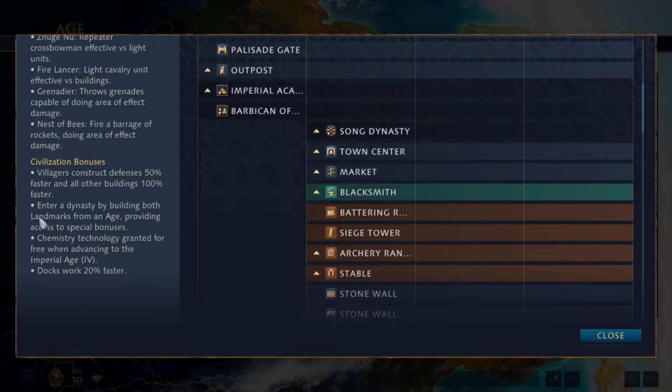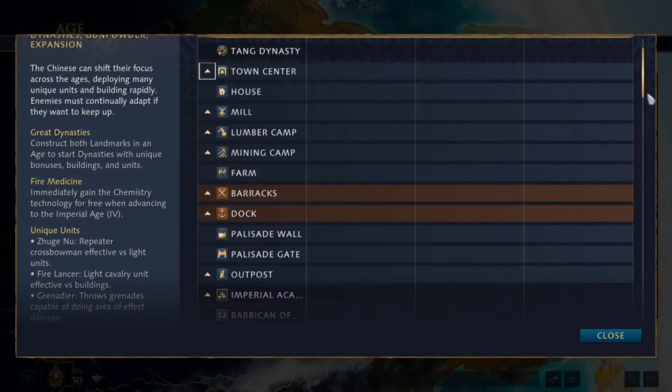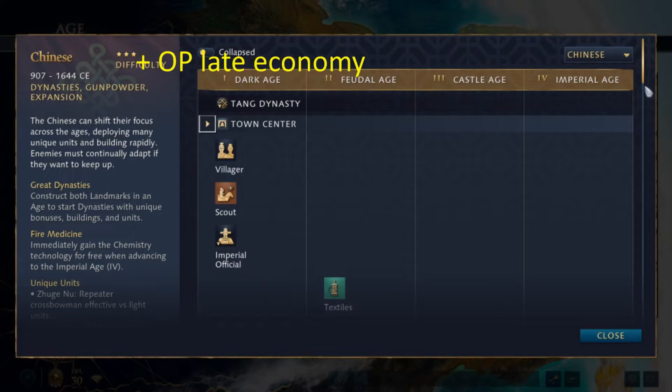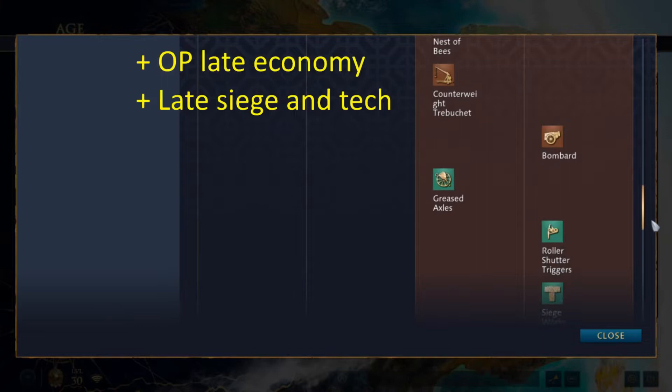So when you look at it from the surface, they don't seem all that great, but they do have other strengths that are hidden and can't be seen clearly right here. So what are their strengths? They have a very overpowered late game economy, especially utilizing the Imperial Official, which I will go into detail later. And they also have a very strong late game siege with gunpowder.